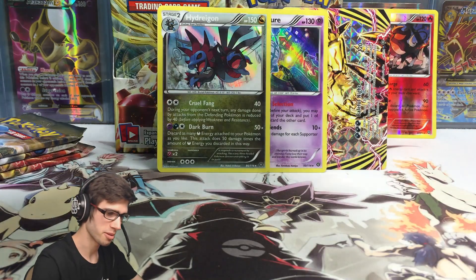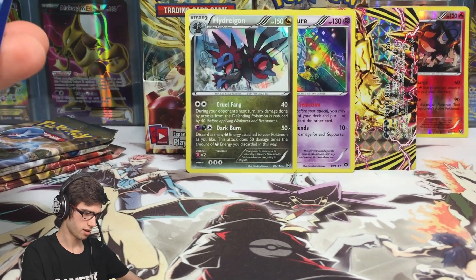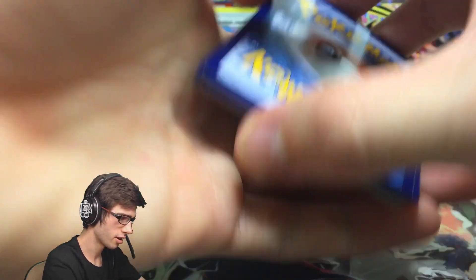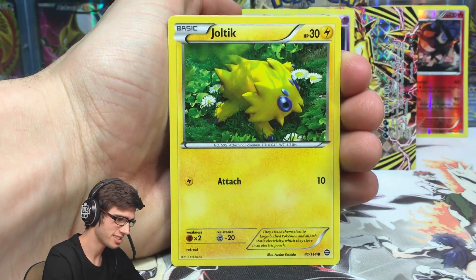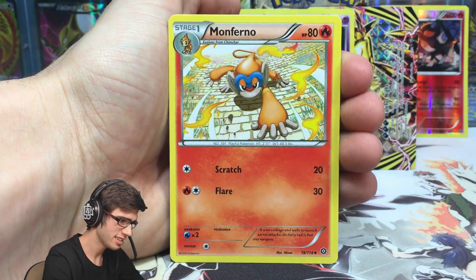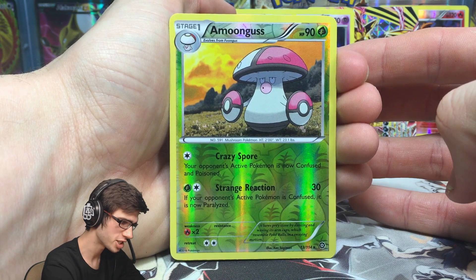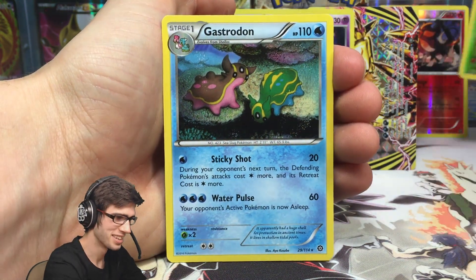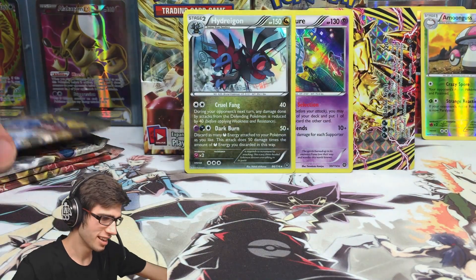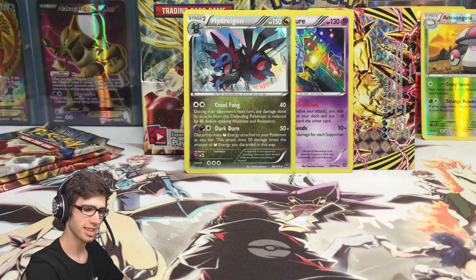Next up is an Eelektrik pack art. Pack five: Bergmite, Amoongus, Joltik, Litwick, Ponyta, Monferno, Ninja Boy, Klang, and a Moongus reverse. And this card behind — can it give me a strange reaction? No. Full stop. No. But we'll give Gastrodon a little bit of appreciation — 110 HP with Sticky Shot and Water Pulse. There's your love for the day, Gastrodon.